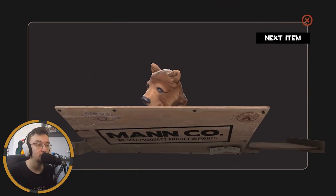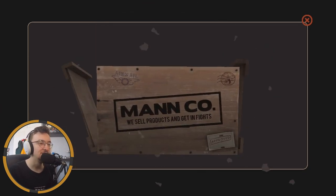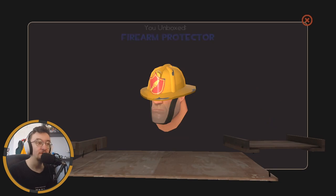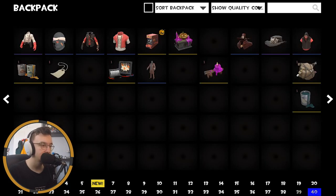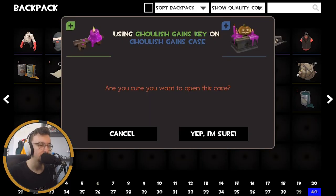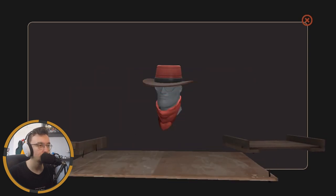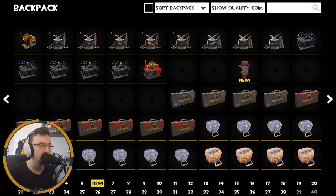Penultimate case — multiple items. We got a bear cosmetic for the Heavy and the Firefighter — the Firearm Protector — not bad. And finally the last case, last chance to get a fancy purple text hat. Let's hope... it's not. It wasn't, but it is a decent Engineer hat so we take that.